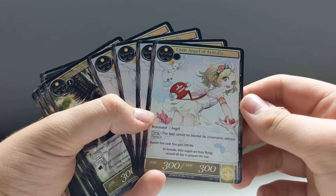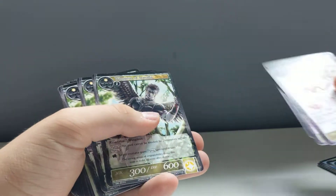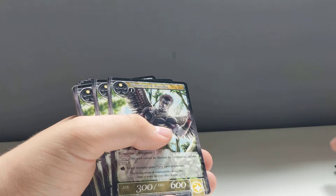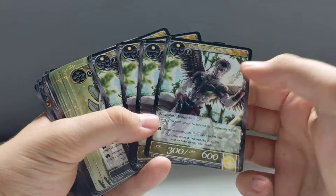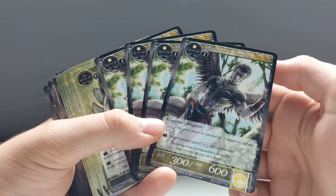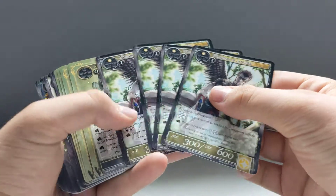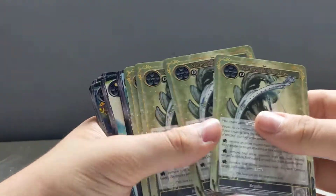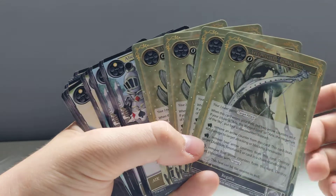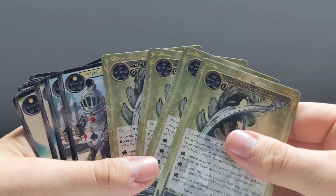Four copies of the Little Angel of Armala — again, this has flying, so honestly the deck is just flying. Three copies of the Wingman of Armala — this guy looks semi-evil, not gonna lie. Four copies of Artemis the God's Bow — each deck comes with one weapon, and I'm assuming you attach it to things.